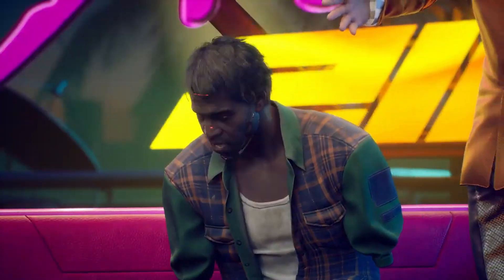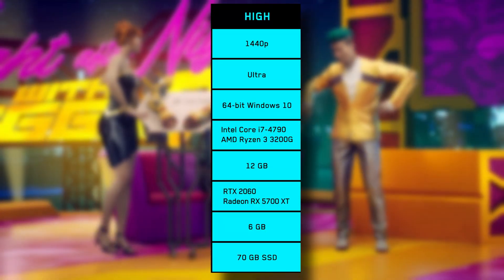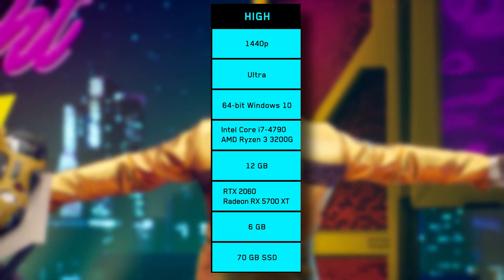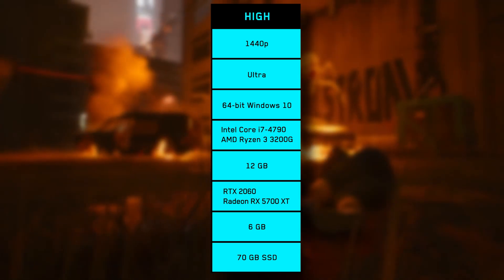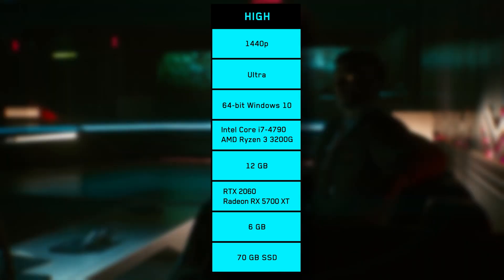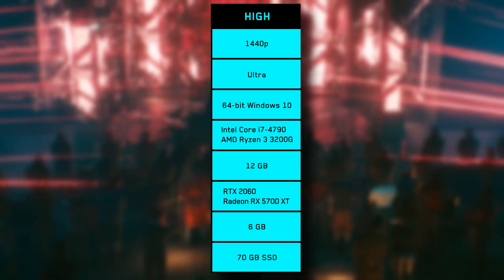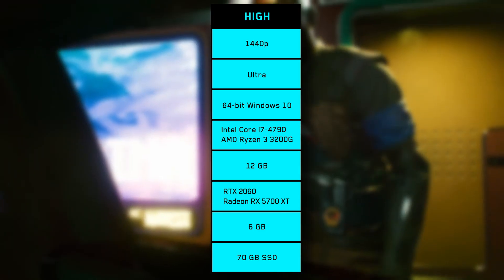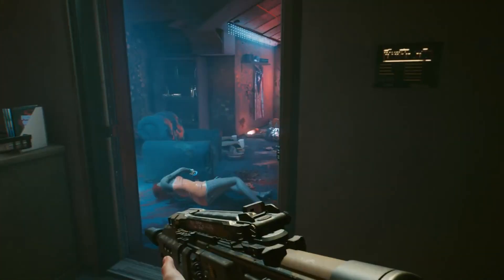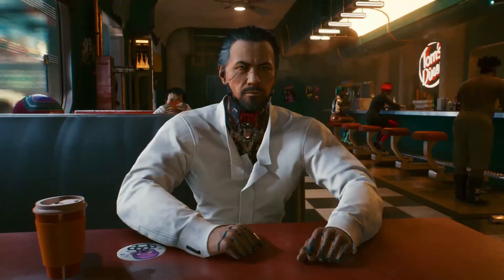Moving up to 1440p Ultra graphics, you'll need an Intel Core i7-4790 or an AMD Ryzen 3 3200G, 16GB of RAM, and an RTX 2060 or a Radeon RX 5700 XT with 6GB of VRAM. At this level, we potentially get into the more demanding requirements that some people might not have yet — particularly the RAM and the graphics card.